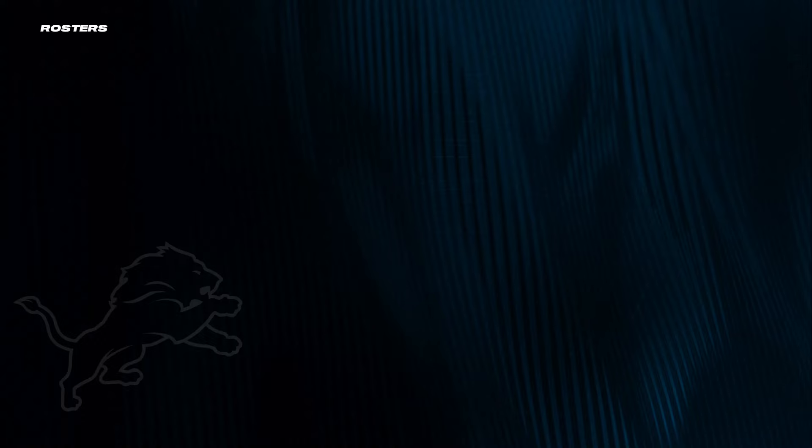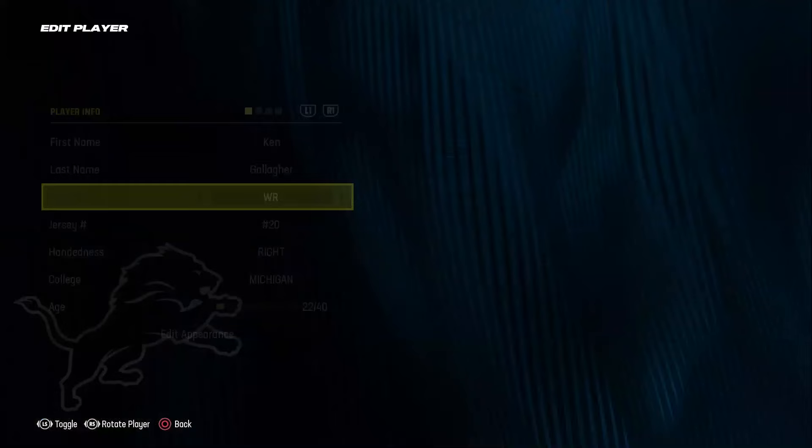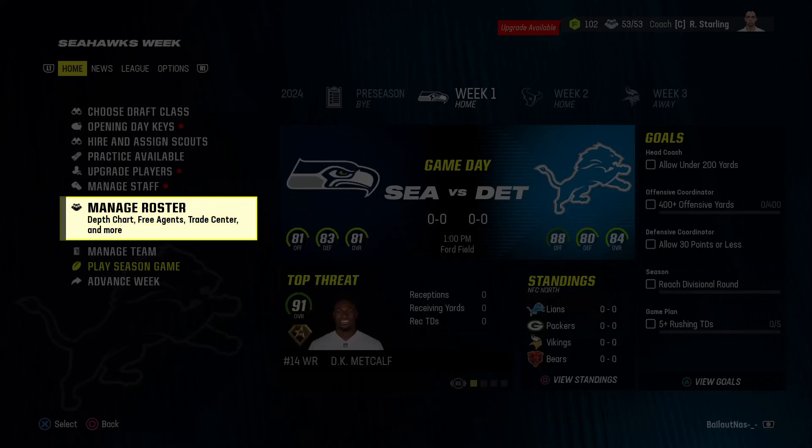For this one I'm gonna show y'all that it works in ways other than just slot cornerback and receiver. This time I'm gonna be a wide receiver and a free safety. So you're gonna make your player a receiver, go to depth chart, make your player the slot receiver, and then change your position to free safety. Let me go ahead and do that real quick.